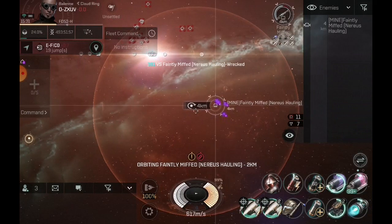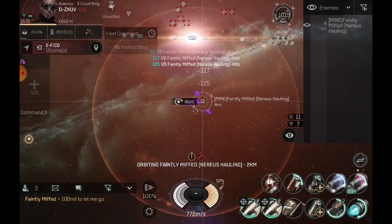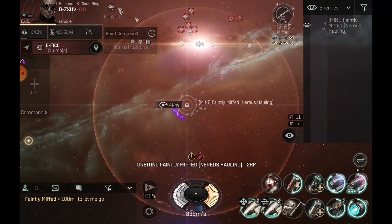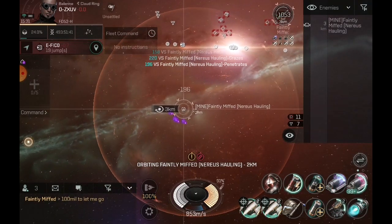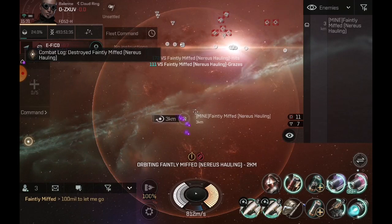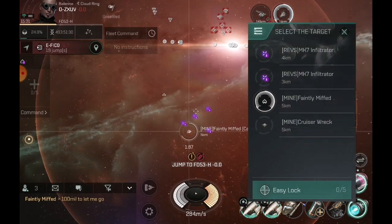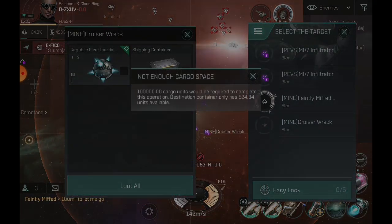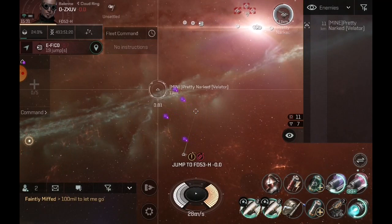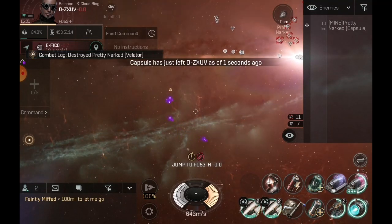I can turn off my warp field generator on this one, but 100 mil — let me go, he's probably got some juicy stuff on him. Alright, let's go ahead and send this guy back. Get his Velator there.